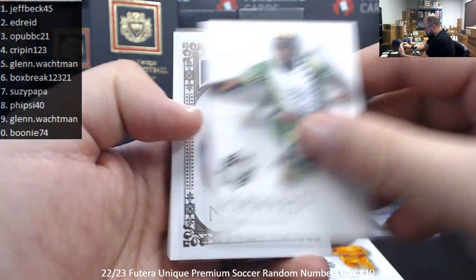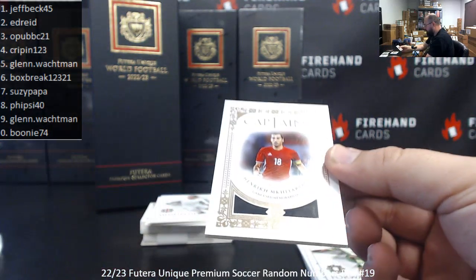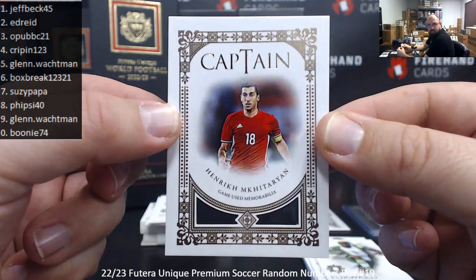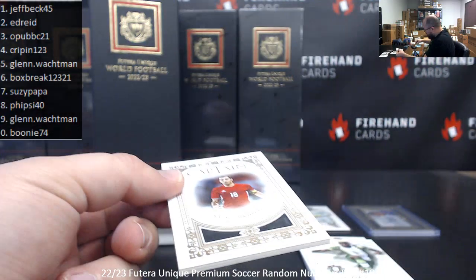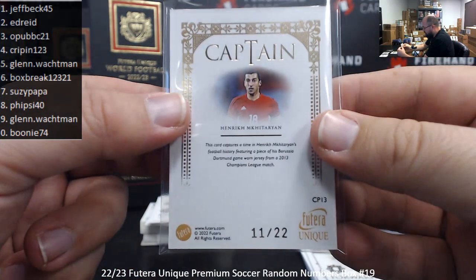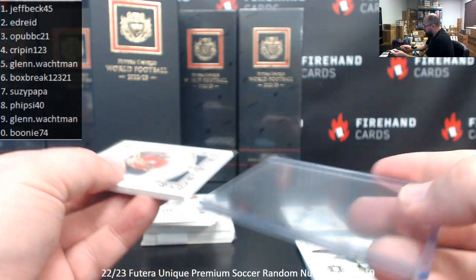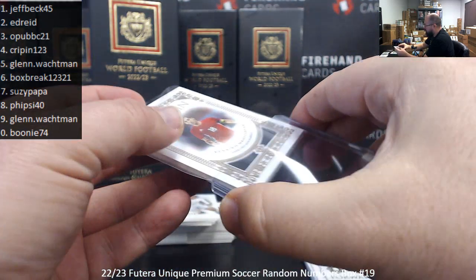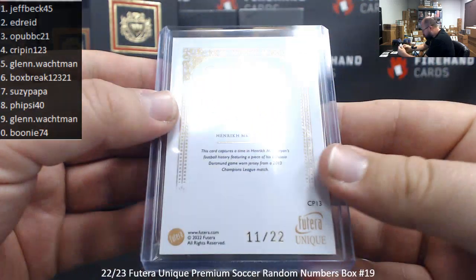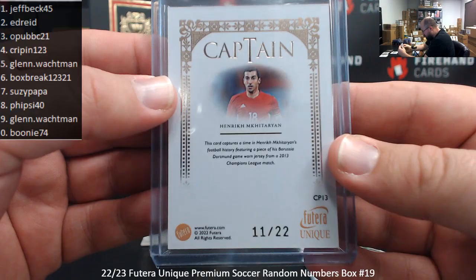Virgil van Dijk, Victor 07. Henrik Mkhitaryan — game-use memorabilia, captain. I believe he's now playing for Roma in Serie A. Serial number 11 of 22, spot 1 to Jeff Beck. He's one of the few guys who followed Jose Mourinho from team to team, having played under him at Manchester United as well. The jersey is from a Borussia Dortmund 2013 Champions League match.